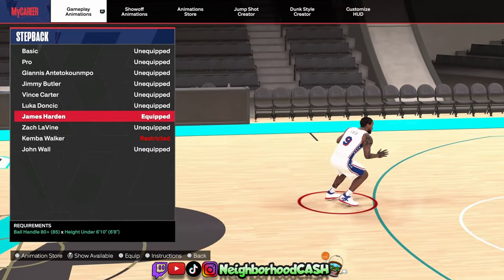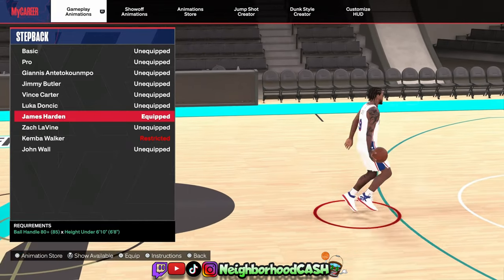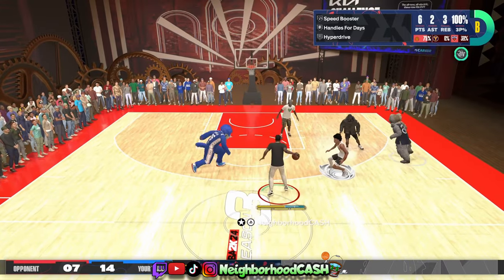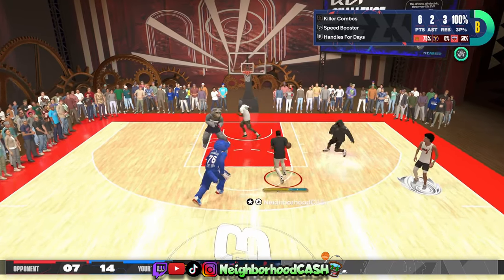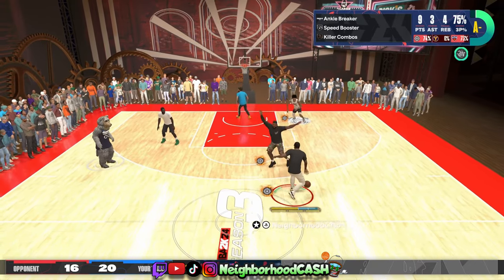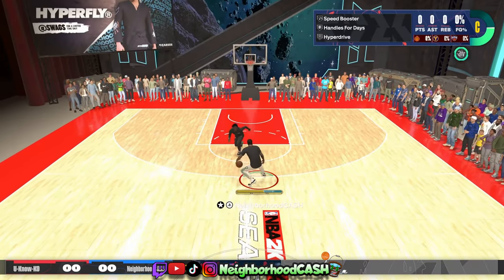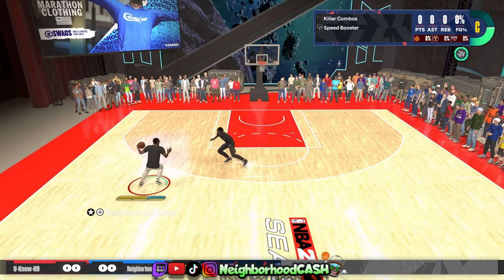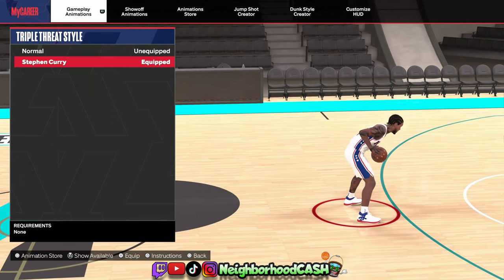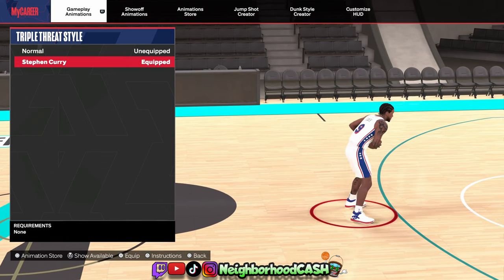As far as step back goes, this is my bread and butter — my signature move — because nobody else uses it, and it is the James Harden step back. I get so many questions about this move. This is the signature move in my bag and I cannot wait to show y'all what you can do with it. It is honestly game-breaking: you can spam it two different ways and both moves are OP — nobody has an answer for this step back. Last but not least, for triple threat style I use Steph Curry.